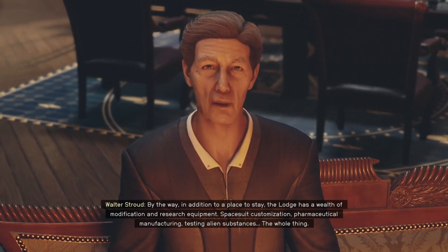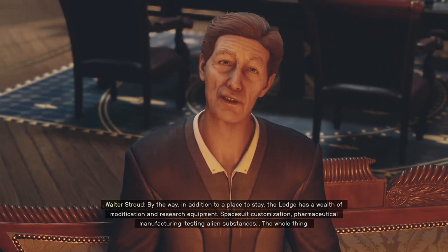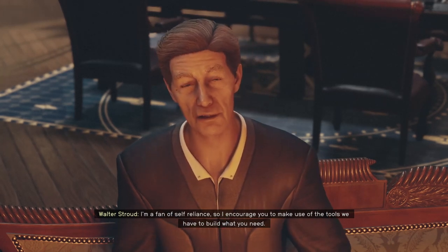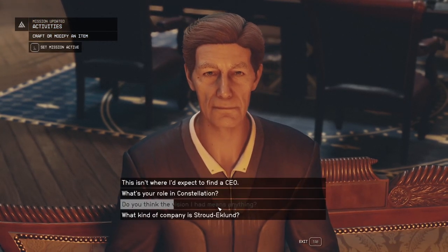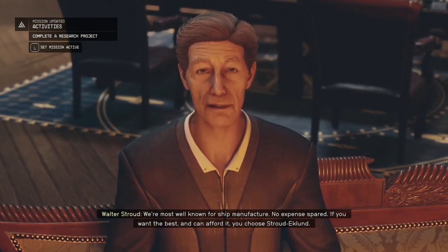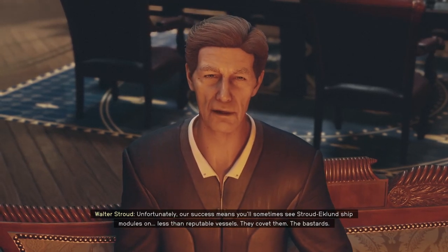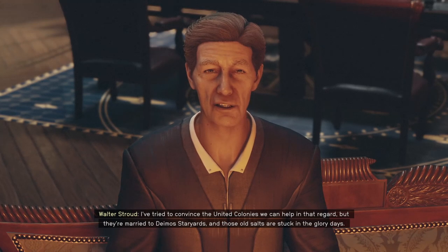In addition to a place to stay, the Lodge has a wealth of modification and research equipment - spacesuit customization, pharmaceutical manufacturing, testing alien substances, the whole thing. You can even fashion industrial pieces for large-scale projects, if you don't mind extracting a few raw resources from a nearby planet. I'm a fan of self-reliance, so I encourage you to make use of the tools we have to build what you need. What kind of company do you run? The most well-known for ship manufacture. If you want the best and can afford it, you choose Stroud-Eklund. Our success means you'll sometimes see Stroud-Eklund ship modules on less-than-reputable vessels. They're bastards! I've tried to convince the United Colonies we can help in that regard, but they're married to Deimos Staryards, and those old salts are stuck in the glory days.